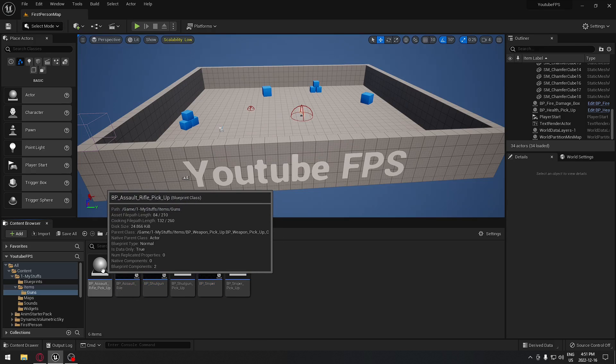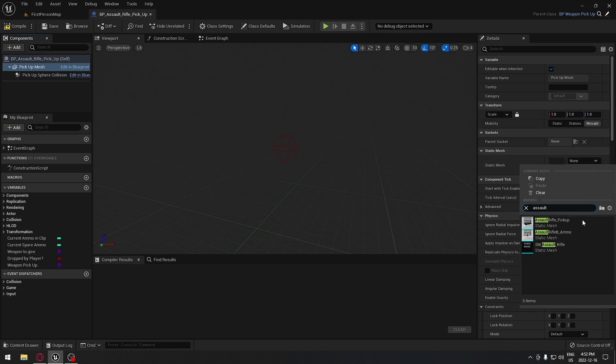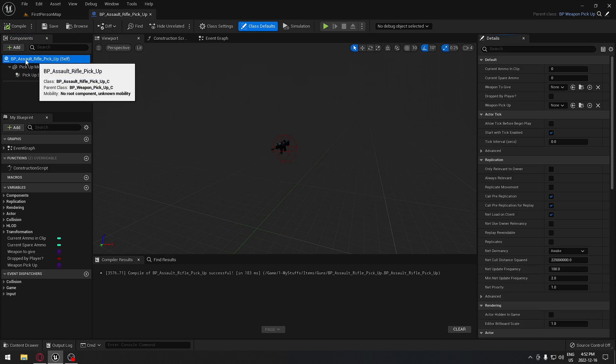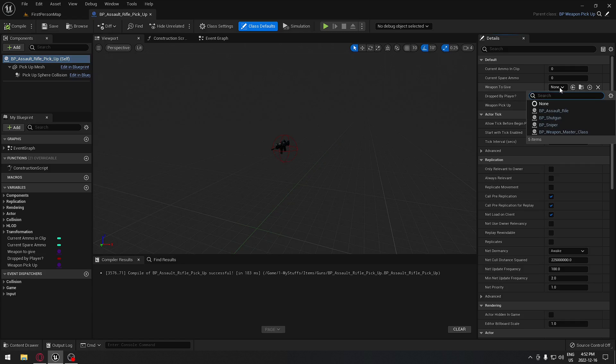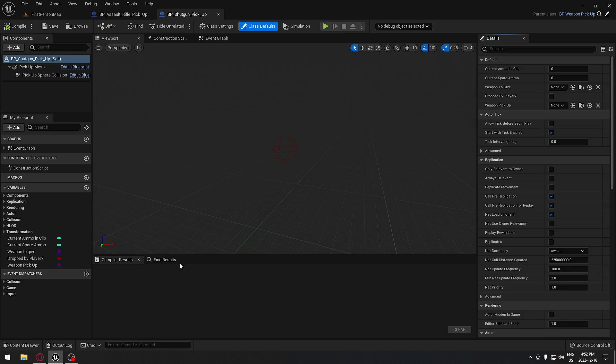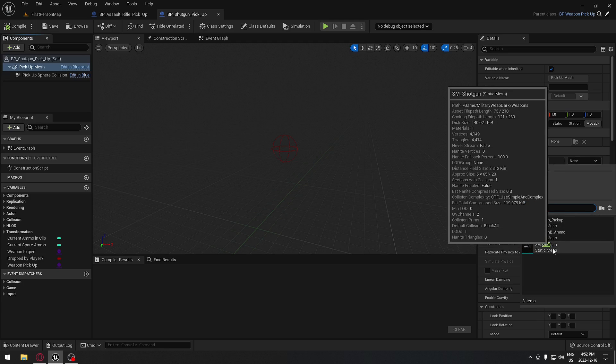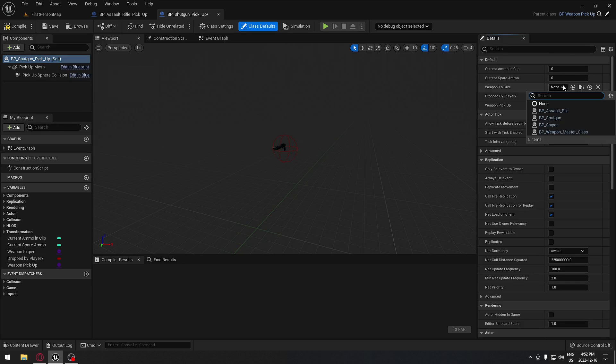Now we have our three weapons that we'll have in hand when we pick one up. Let's go to the assault rifle pickup - the static mesh is going to be the one we created for the assault rifle. Search for assault rifle, select our static mesh, and compile. On the root, the weapon to give is our assault rifle blueprint. For the shotgun pickup, select the shotgun static mesh, and on the root the weapon to give will be our blueprint shotgun. Save that.